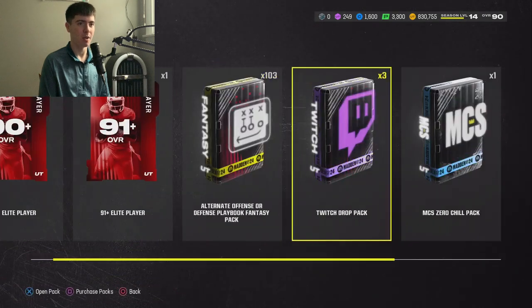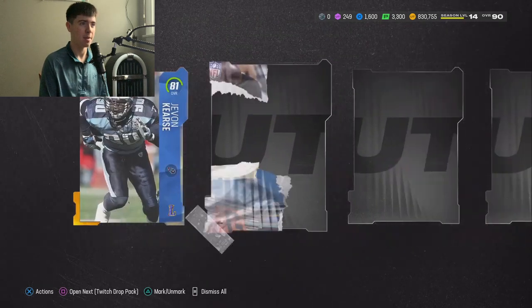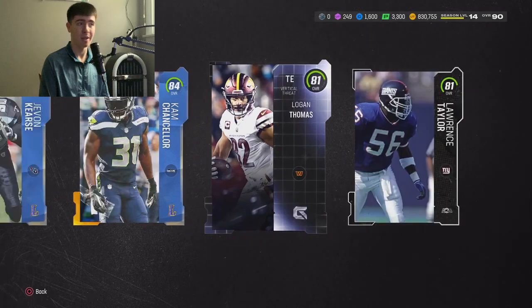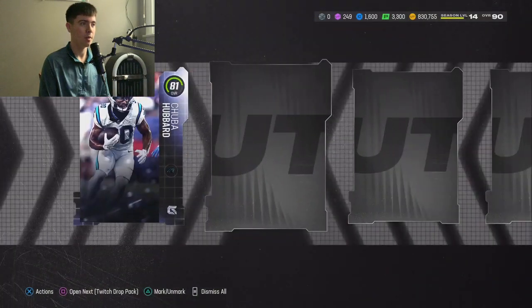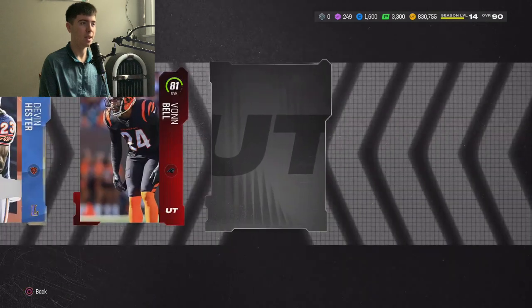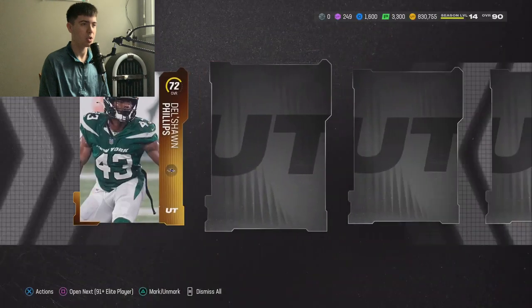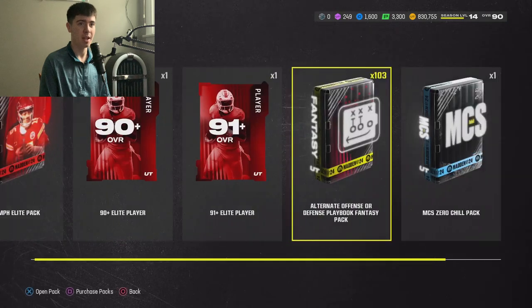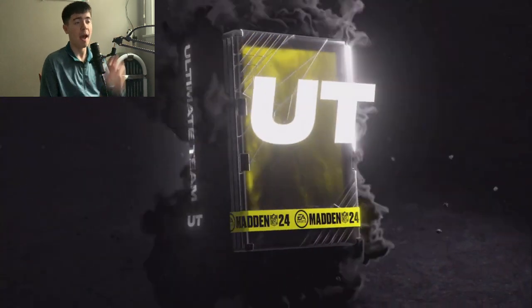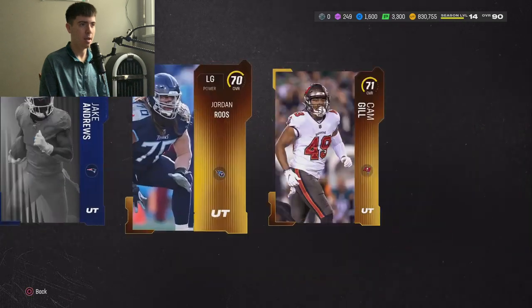The 91 plus is on deck. We got ourselves three Twitch drops in the MCS Zero Chill — what if we get Tyreek out of a Twitch drop, that'd be crazy! Honestly that's a really nice pack for a Twitch drop, we'll definitely take that. Second one: 81, 87 Devin Hester out of a Twitch drop, I'll take cards like that any day of the week. Final Twitch drop — didn't get anything off that one.